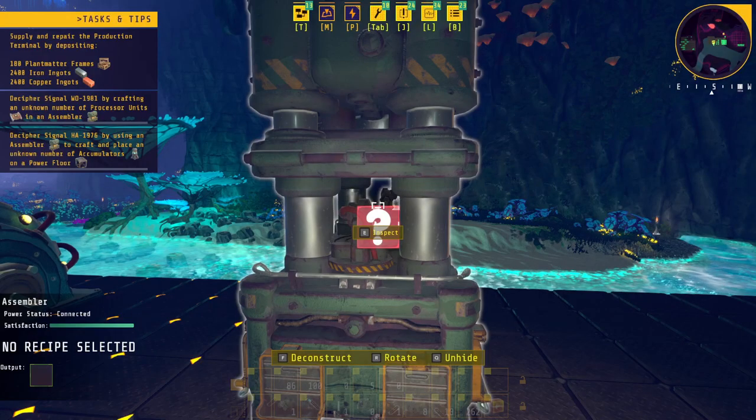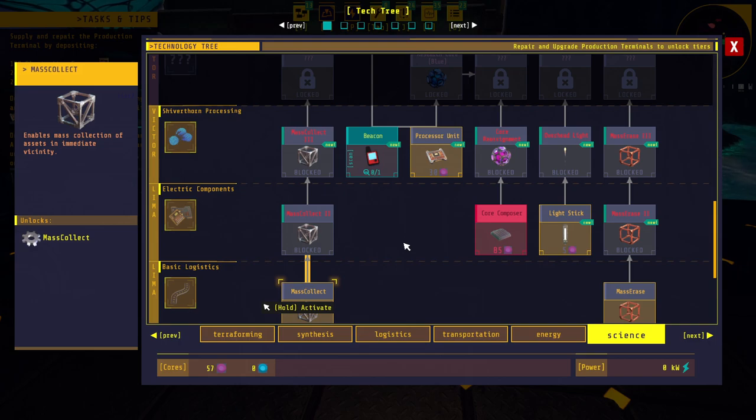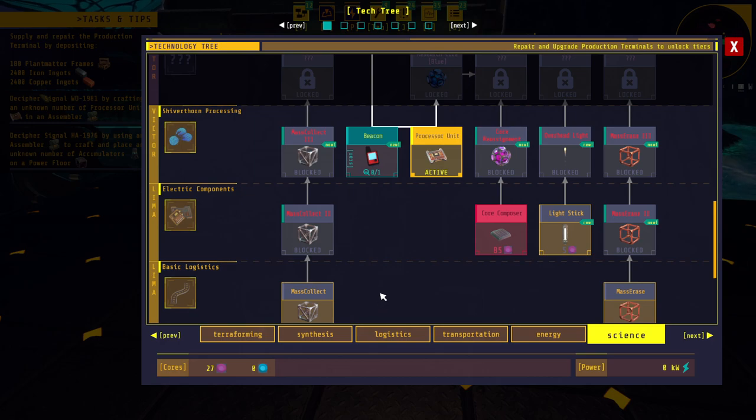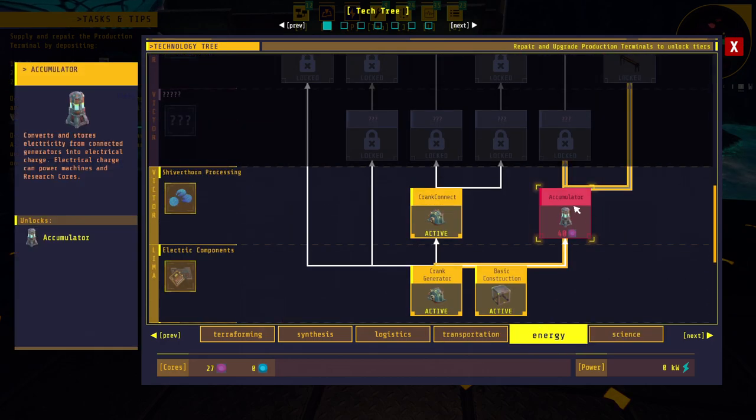I was looking for the processor units for the assembler and couldn't find them. Then I thought — oh, I should go unlock the accumulator. Then I realized right here — good thing I had the research points for it too. Now where was that — the camera — oh yeah, it's under here. I need 40.